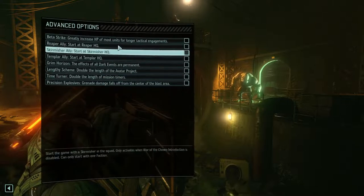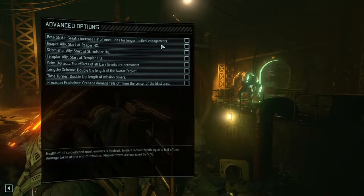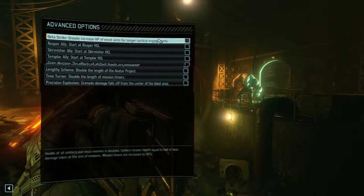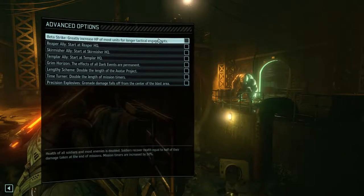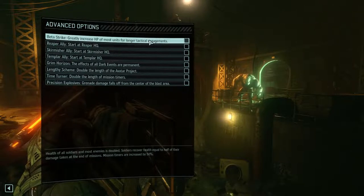Now let's look at the toggle options. Beta Strike greatly increases the HP of units for longer tactical engagements — and that includes enemy units and your units, so they'll be shooting at you for a while. I don't normally pick that because I feel like the engagements are long enough already. But it does add a level of tactics to the game that wasn't there before, so if you want to pick that, be my guest.